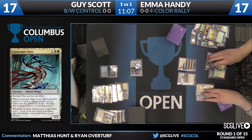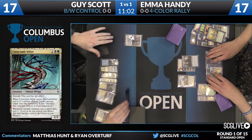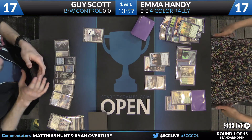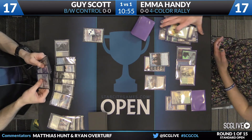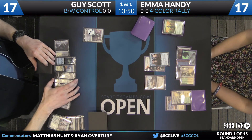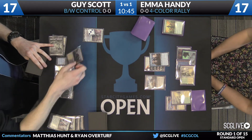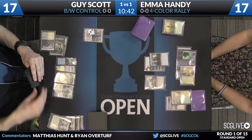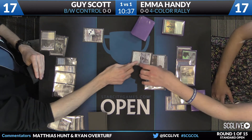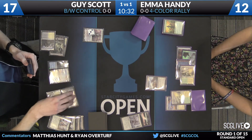A lot of players are very happy when their opponent scryes cards to the bottom — I personally interpret it differently. She just didn't draw ten cards that she doesn't want; she got to not draw those cards. It's better that she scryed ten to the bottom than that she scryed seven to the bottom and then kept the next one on top. It does tell you that you don't know she hit Rally, but it's not good news — the remaining cards in her deck have a much higher density of Rallies among them.